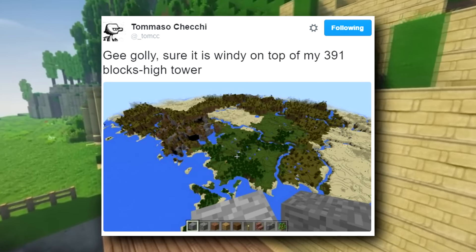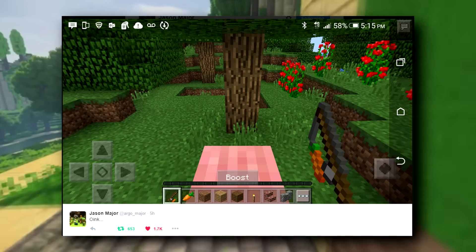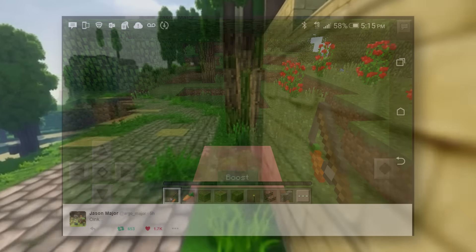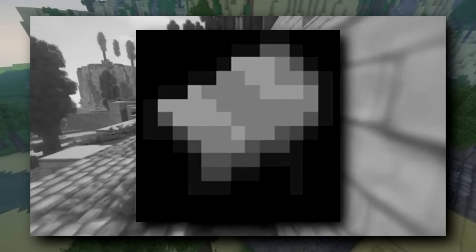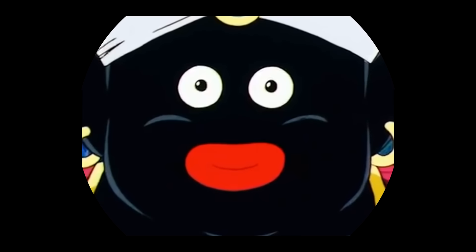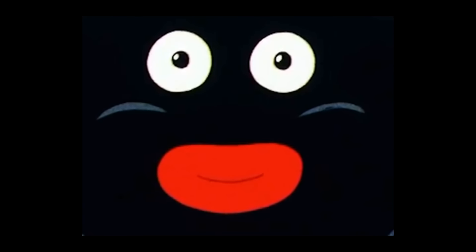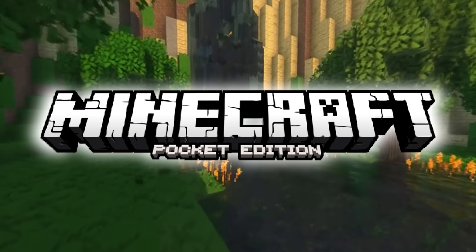The developers have been tweeting about brand new world heights, and this picture shows it going up pretty high — up to 391 blocks. Also, pigs with saddles were just added and you can ride them, which is fantastic. I can tell you guys I am a fortune teller — if you remember back, I predicted that if you're going to have saddles for horses, why not add pig riding? Called it!